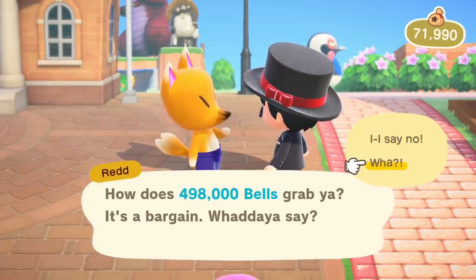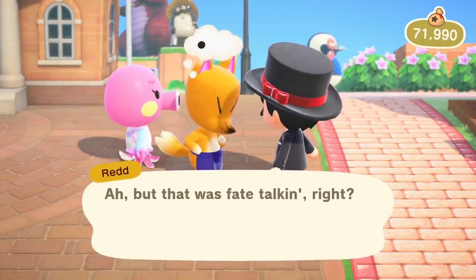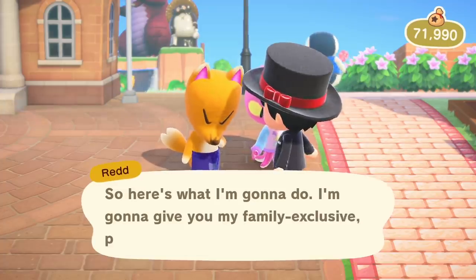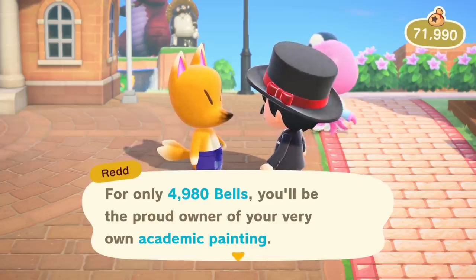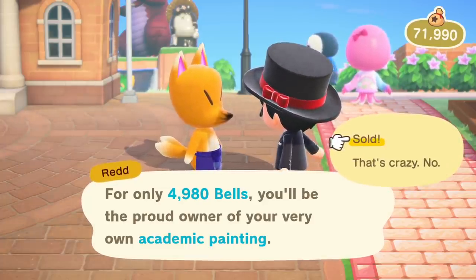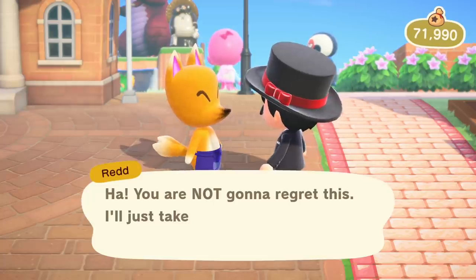Both options are no, so I say no, good sir. Red pushes back — we're never going to find a better price — and reminds us we're basically cousins. So here's what he's going to do: his family-exclusive patent-pending cousins discount. For only 4,980 bells, we'll be the proud owner of our very own academic painting. That sounds like a deal — we're just going to purchase it for less than 5,000 bells, because that sounds good enough for today.